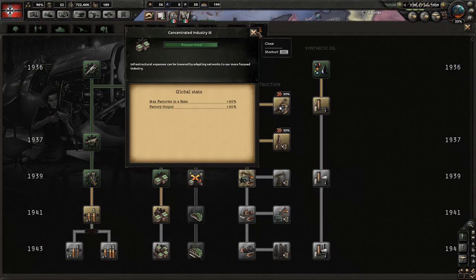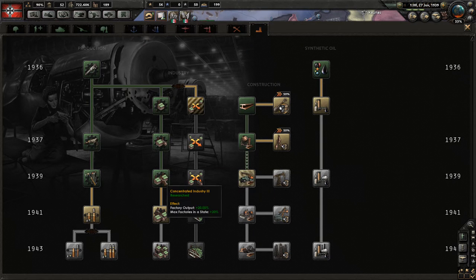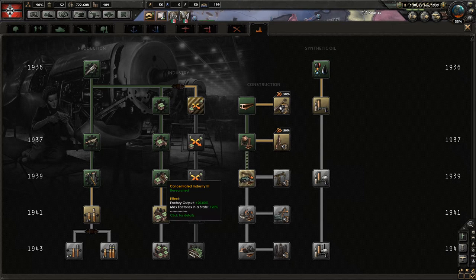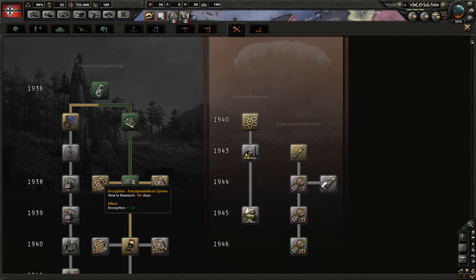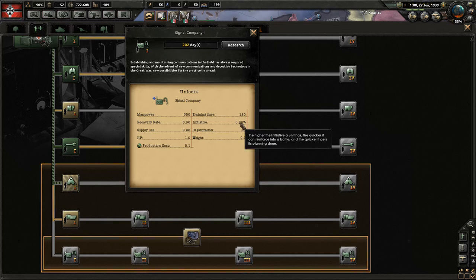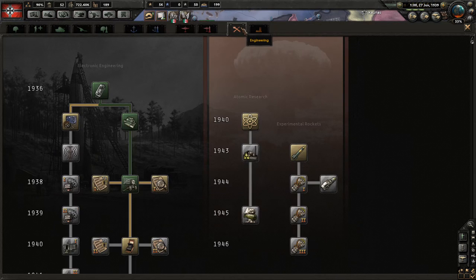We got the concentrated industry. Knowing what I know now, I might have gone with dispersed industry to build up factory output faster — that would also reduce our bomb vulnerabilities. There's something to be said for dispersed industry; it's certainly what Germany went for historically. We need to deal with decryption and encryption because we're going to look bad if we don't have that. I think I should go for radio to get the radar. The other support unit I want is the signal company, because that increases the initiative of a division — I want that for my panzers.